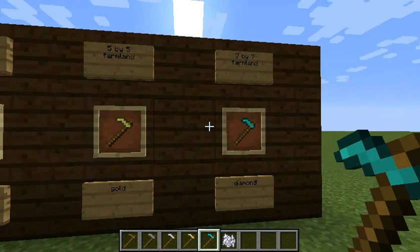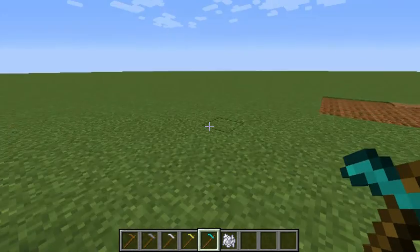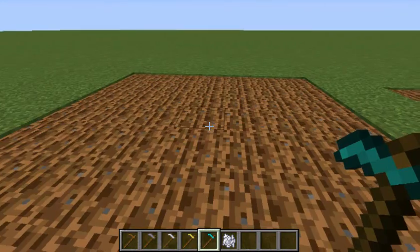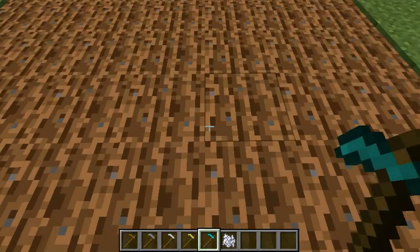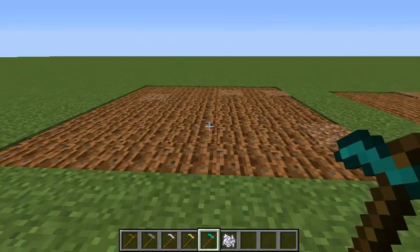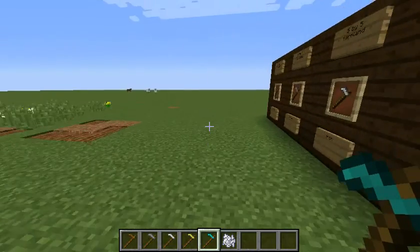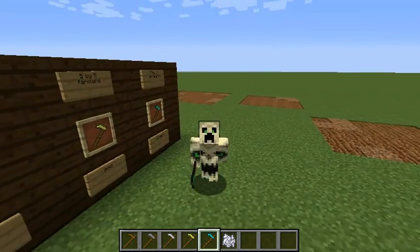The diamond hoe does a seven-by-seven area of farmland. You're going to need a couple of diamonds for it, but trust me, you can farm a seven-by-seven area. That is everything I showed for this mod.